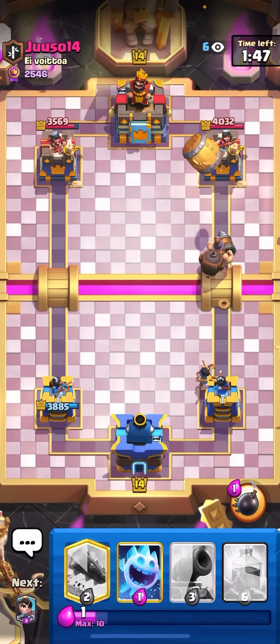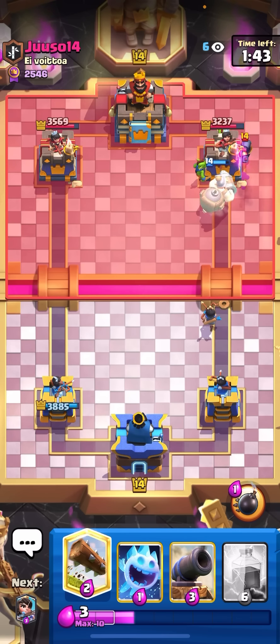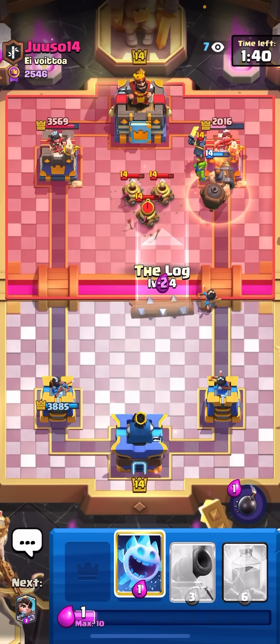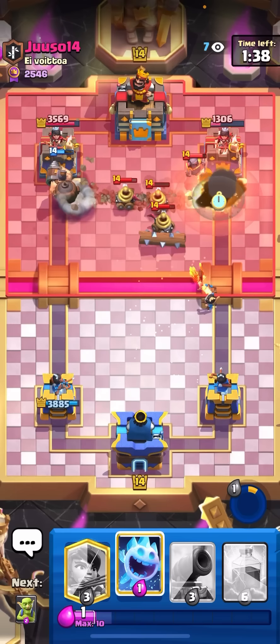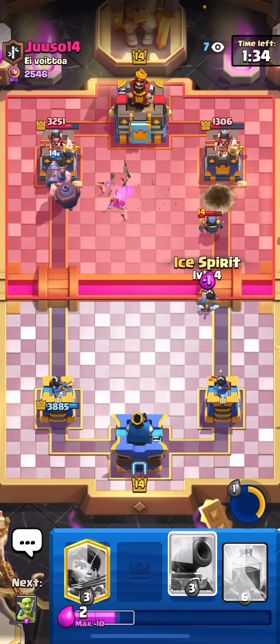I'll go for my barrel here with the mighty miner. He doesn't have anything good for this because he has to use zappies for the mighty miner too. Mighty miner's on tower. I'm going to log the zappies and pop the ability. Princess didn't splash all of them unfortunately, but that's still a ton of damage.